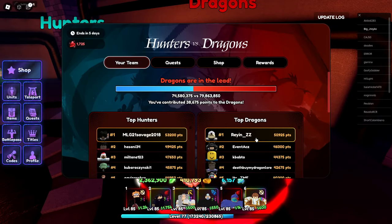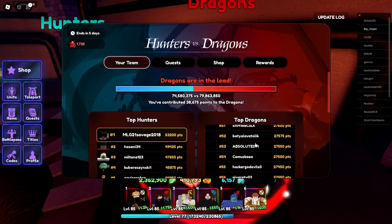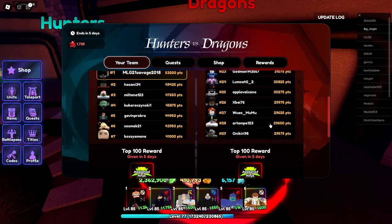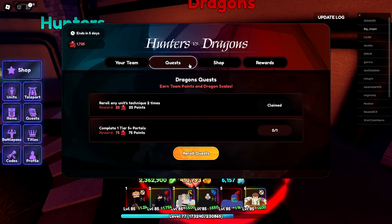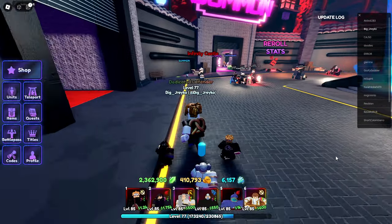We're going to grind this again. Right now we're at 7th place, and I think we'll be able to chill — never mind, 23k, and we're only at 37? I don't feel safe. Yeah, we're only at 38, so we're going to have to grind these quests and do portals.